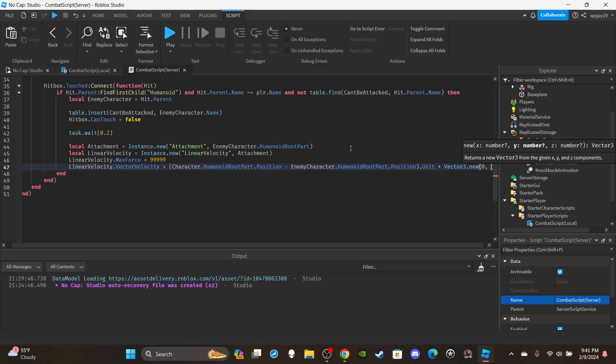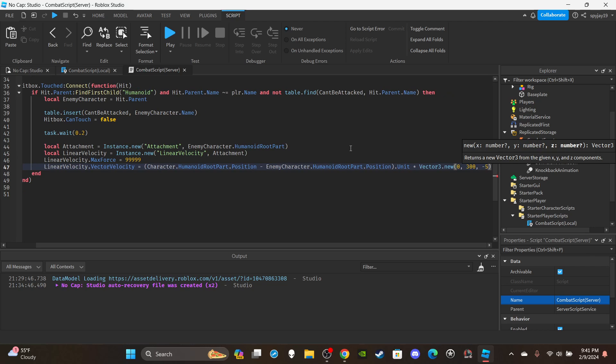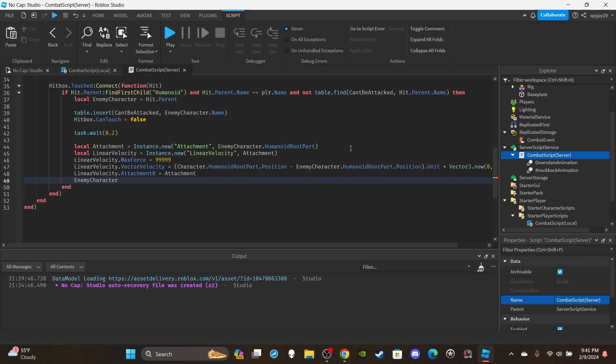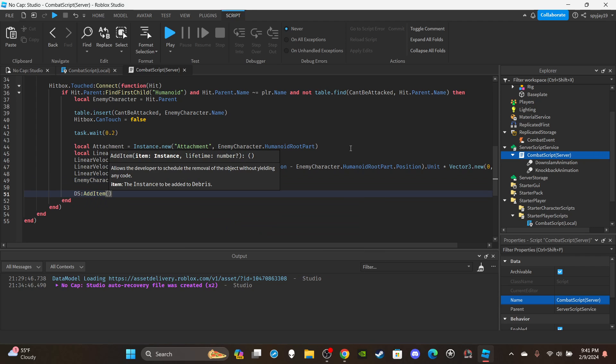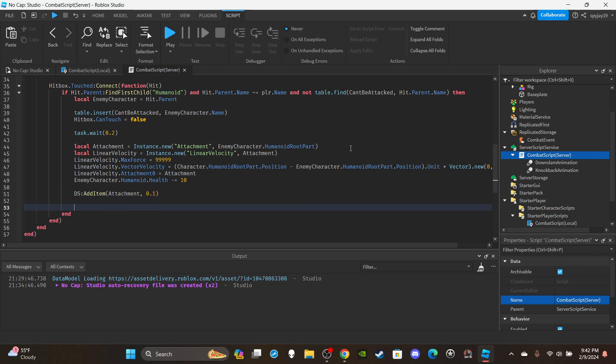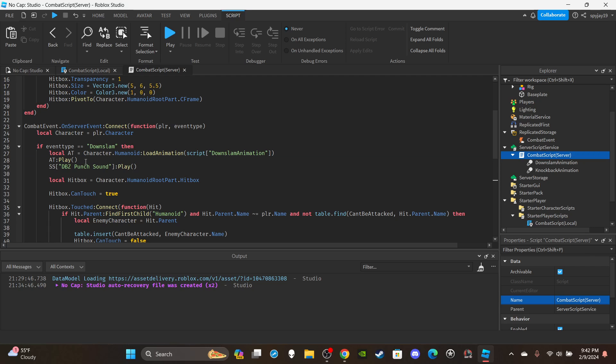Set `linearVelocity.MaxForce = 99999`. For the vector velocity: `linearVelocity.VectorVelocity = (character.HumanoidRootPart.Position - enemyCharacter.HumanoidRootPart.Position).Unit * Vector3.new(0, 300, -5)` — we're not knocking them back far, more just a little bit backwards and down. You can adjust the numbers to fit what you're trying to do. Set `linearVelocity.Attachment0 = attachment`. Then take away health: `enemyCharacter.Humanoid.Health -= 10` (or however much damage you want). Then `ds:AddItem(attachment, 0.1)`.